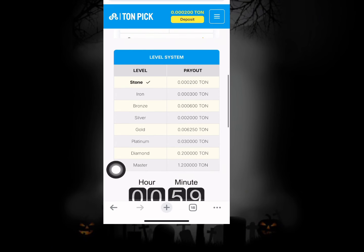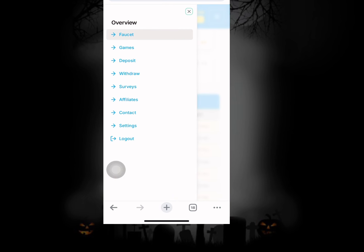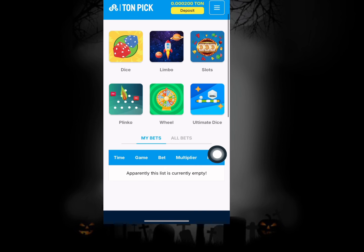Remember there's a timer counting down right here. If you want to participate on this project it's pretty simple, and if you want to play games and do other stuff it's also shown right here. The first session is completed and now we have the game session which is also still running. The game session basically provides all this information which you can see right over here — we have the dice, the limbo, slot, blinker, wheel, and also ultimate dice.